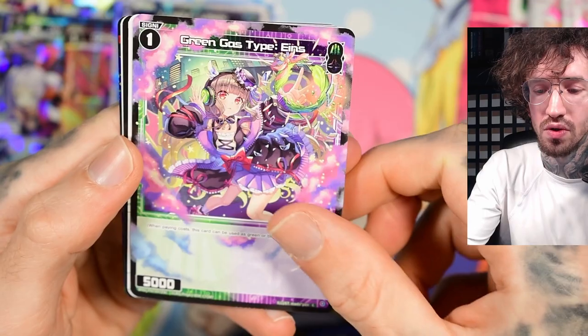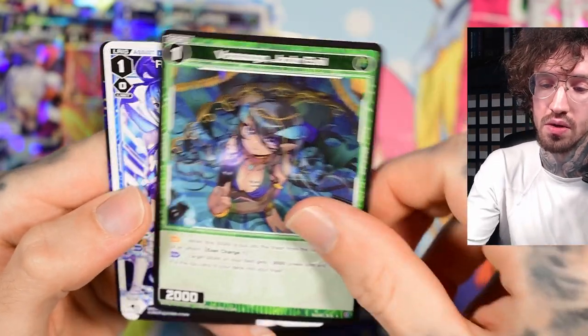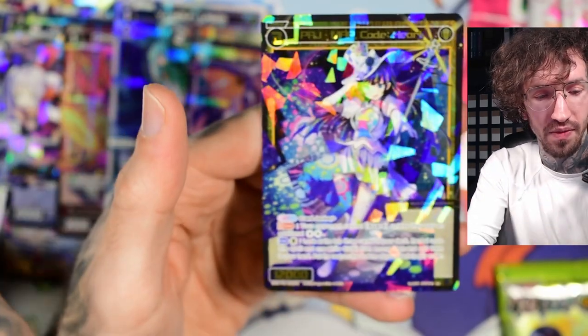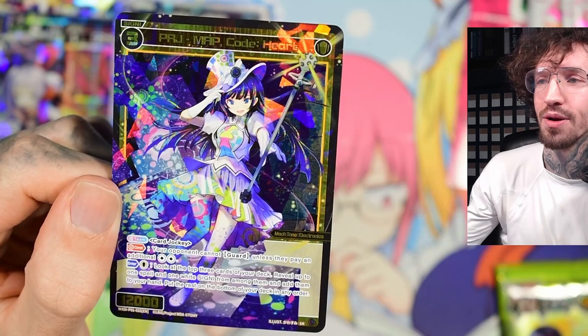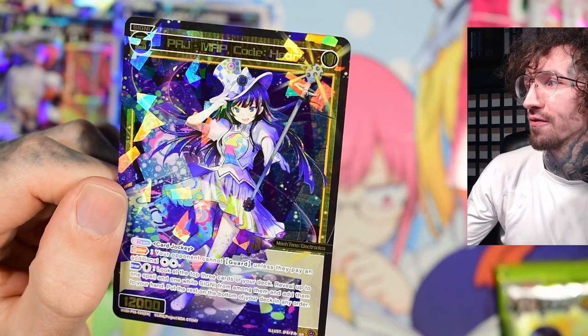Scottie — I've seen her before, so there were definitely reprints at some point. I knew there were reprints from the first set but didn't know Glowing Diva had reprints. Map Code Hard — another SR, but it wasn't on my list unfortunately.